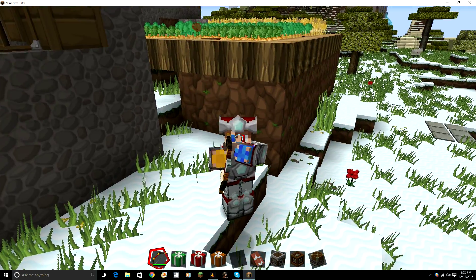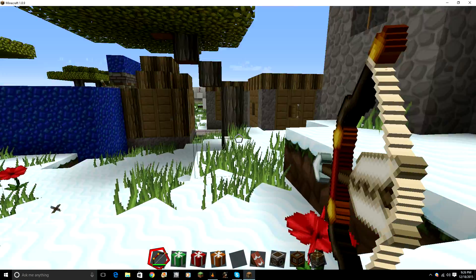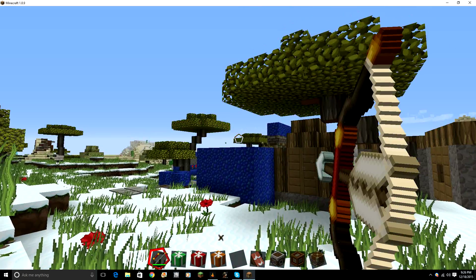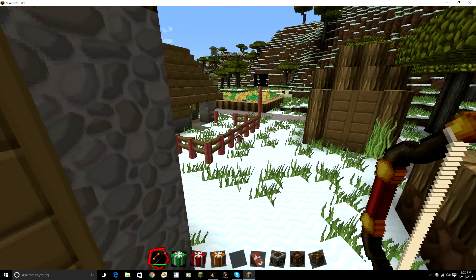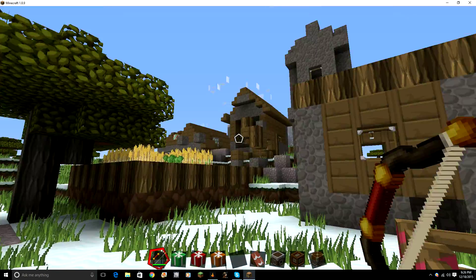Here's the bow - I'll show you the bow first. It has the old texture for its firing but it's still pretty good. I like that too. It does look pretty good. I'll show you the fences first and then we'll get to the next place.